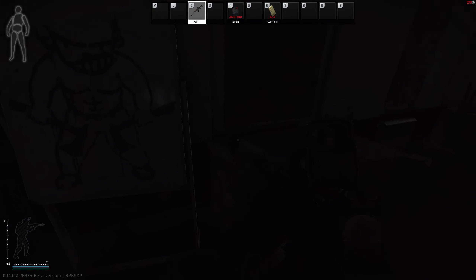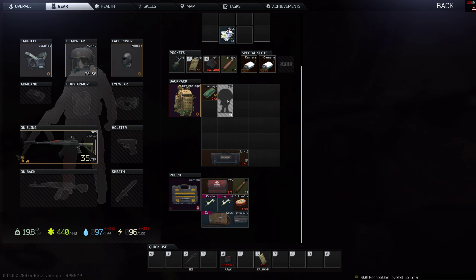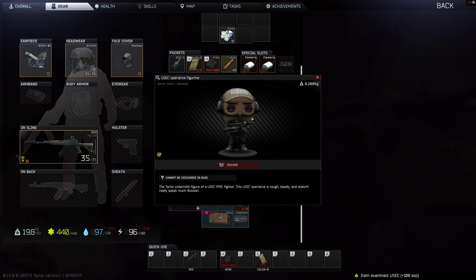Hey guys, so I'm on Streets right now at Lexos and I found this figurine. Let's see what it is. It's the USAC operative figurine. Here's how it looks like. It's for the Hall of Famer in your hideout. The Targo collectible figurine of a USAC PMC fighter.